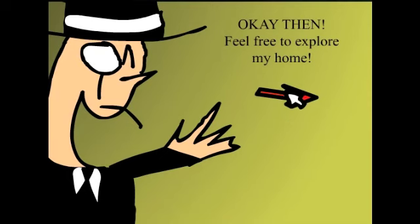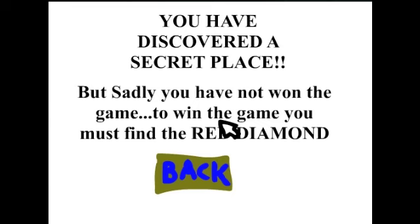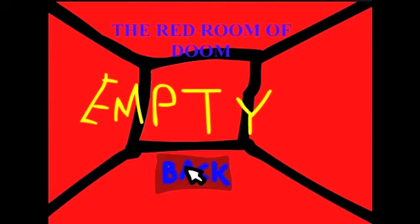'Okay then, feel free to explore my home.' Oh, that's a ghost. Let's see top left — 'The Red Room of Doom is empty.' 'You have discovered a secret place, but sadly you have not won the game. To win the game, you must find the Red Diamond.' Oh, well that's kind of cool. A very strange room. Can I click on this fella? This room doesn't make sense — it looked like it was made for some bad Flash video game in the late 90s.